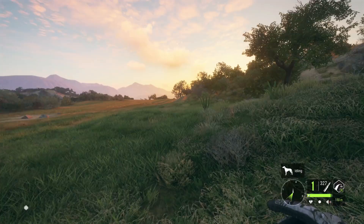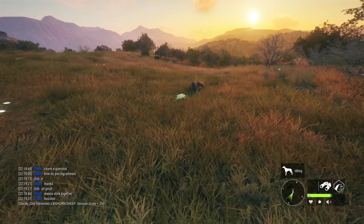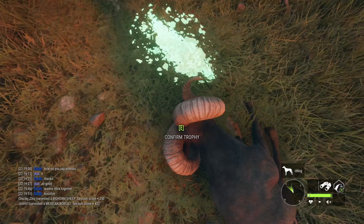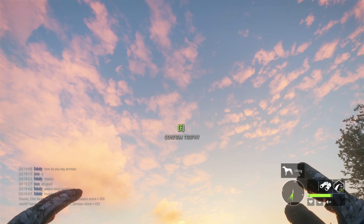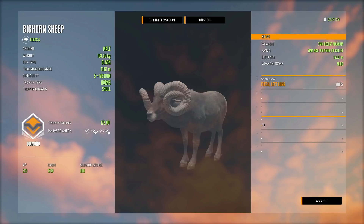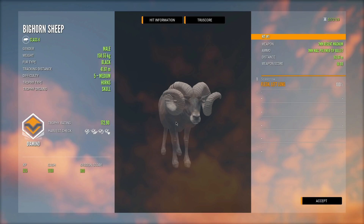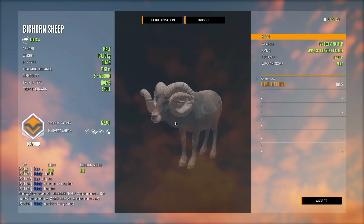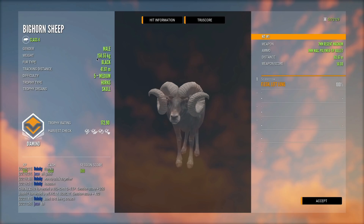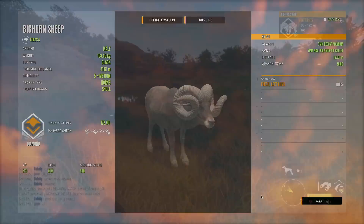Let's go claim him first, then grab the rabbit — this looks like a pretty big ram. There he is, a beautiful ram, and that is definitely bighorns: they have incredible mass that fills up the entire head. If it's over 173 it should be our personal best — and 172.90! I think that still is our personal best. This is definitely going into our main lodge. It's the biggest black fur type bighorn I've killed.